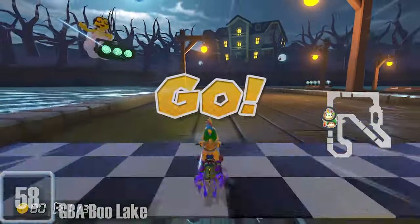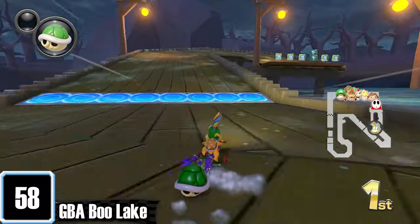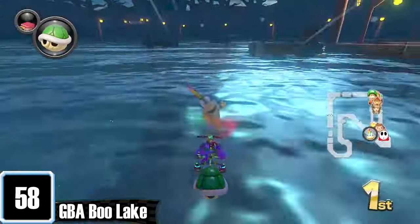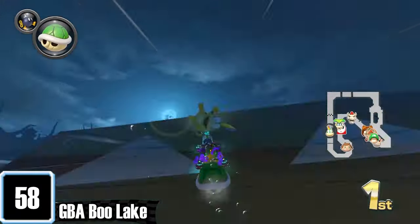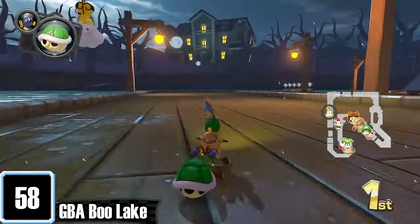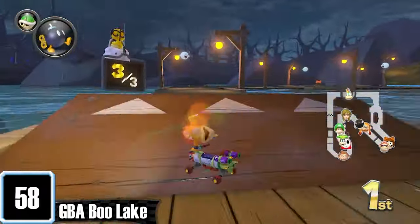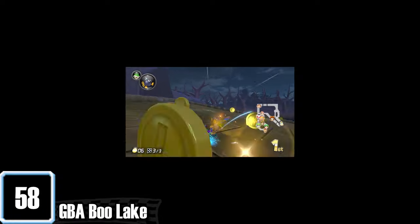Boo Lake can finally live up to its name, being, well, a lake. For the most part it is just a generic ghost level, but they did a really good job making a portion of the track submerged in water. Even the bone fins are chilling down here. The background works in its favour too — spooky trees and a haunted mansion while boos roam around. Just glad we finally got another spooky track. Playing Twisted Mansion for eight whole years can really change a man.